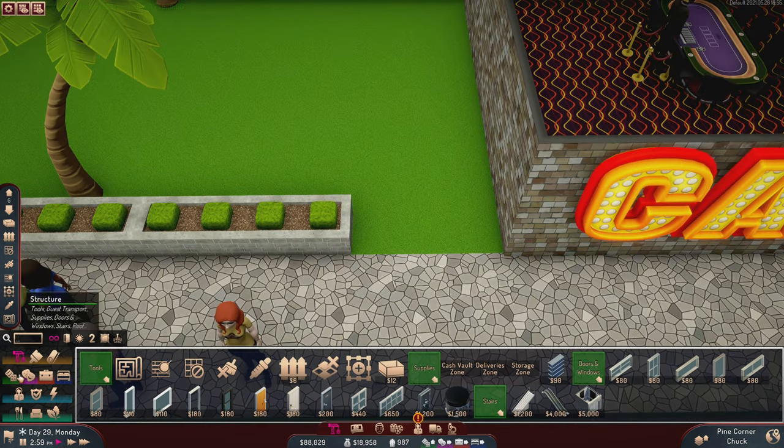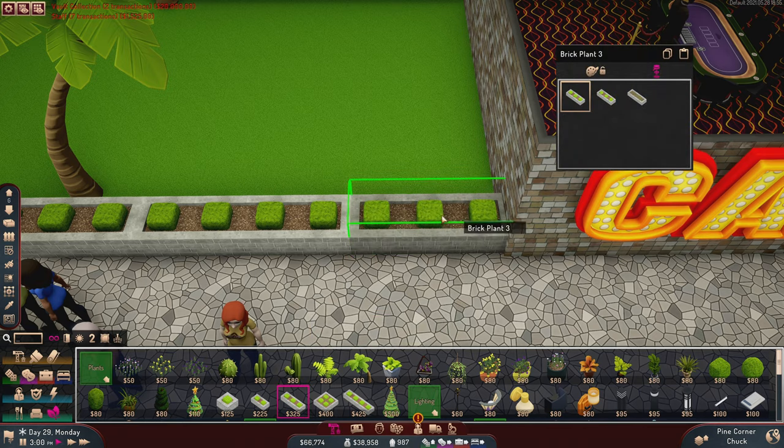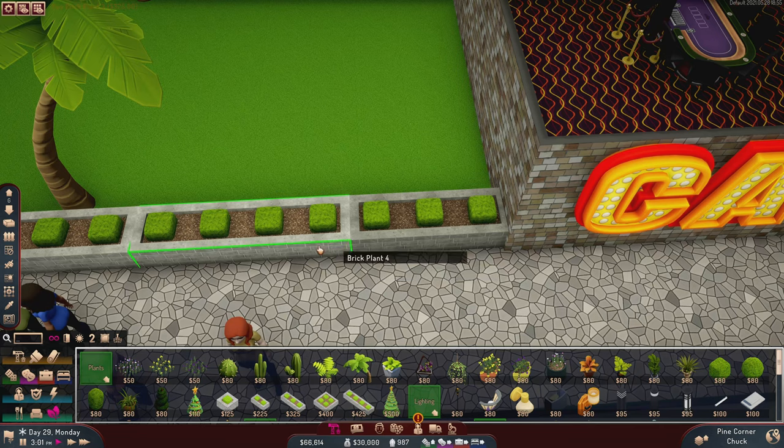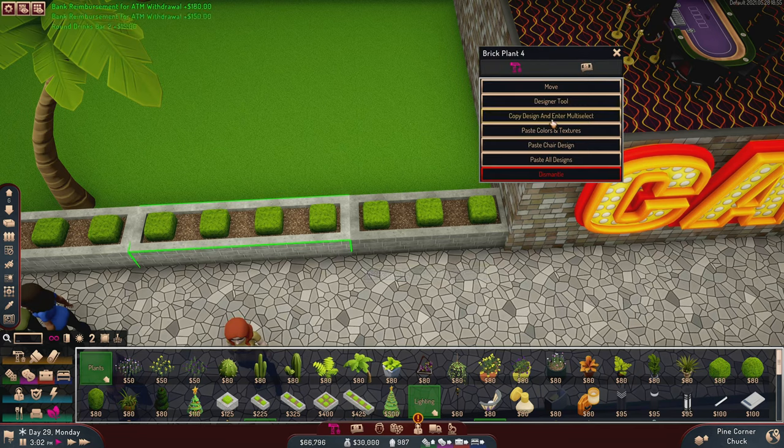What can we do here to block this off? Oh, never mind — there's a three-wide one. The brick is a slightly different color though, isn't it? It is indeed.